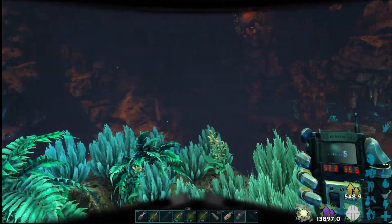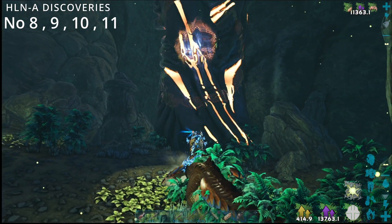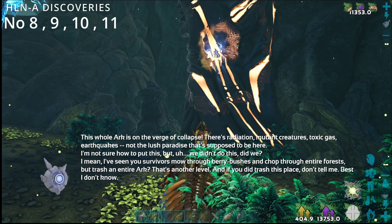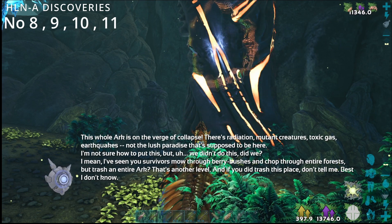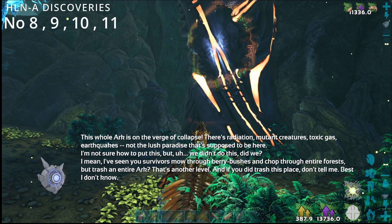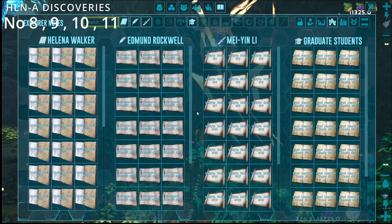We're going to do the discovery section now. This is your next one, literally at the bottom. This whole Ark is on the verge of collapse — there's radiation, mutant creatures, toxic gas, earthquakes. Not the lush paradise it's supposed to be. Well, that's your Helena discovery number eight.